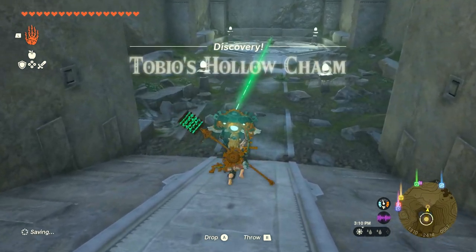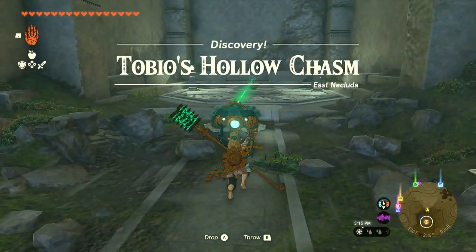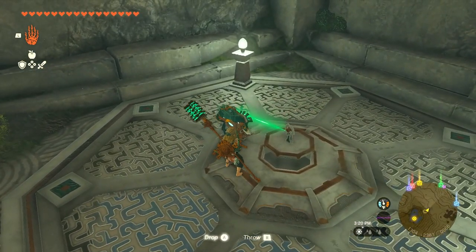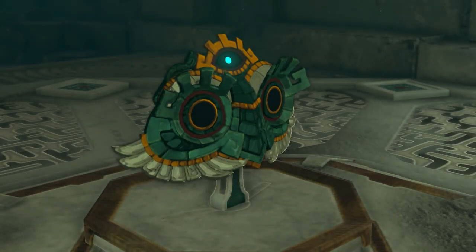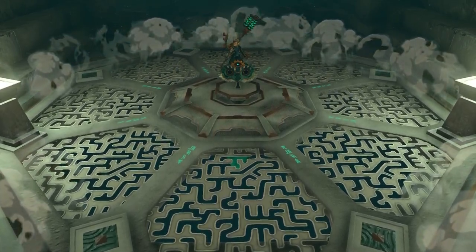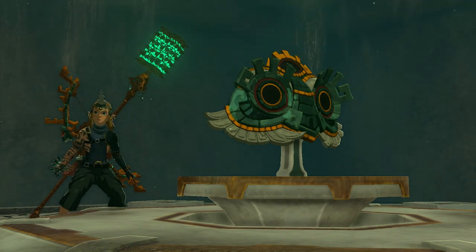Discovery — Tobyo's Hollow Chasm. Is Tobyo a sword? It looks like the hilt of a sword. The relic went on top — it just holds this thing. I just have to do something... we're going down. Now I'm a little scared about what's going to be down here.